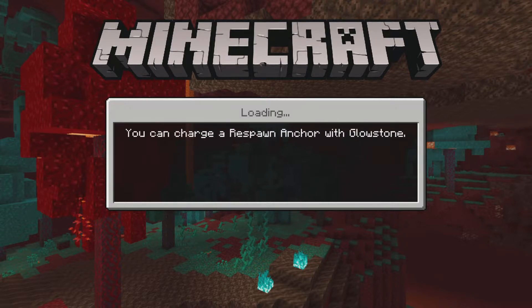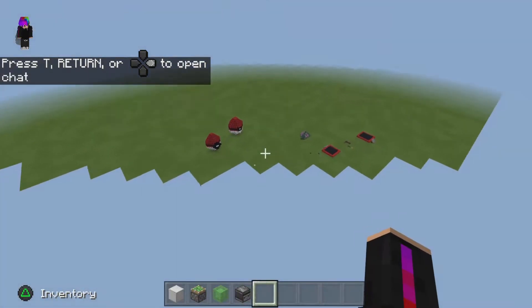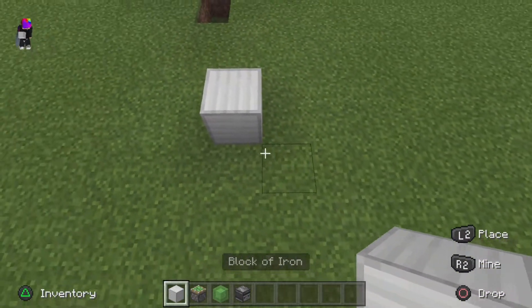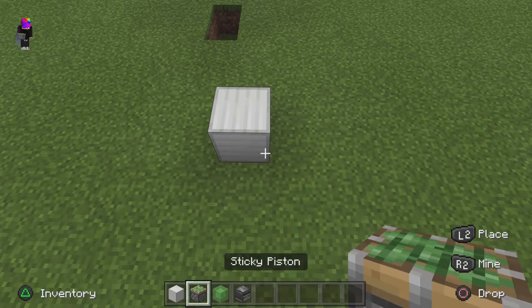What's up guys, I'm going to teach you how to make a car and a rocket ship today. It's going to be moving. You're going to need a block of iron, sticky pistons, slime, and an observer.